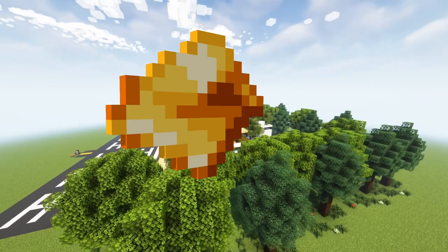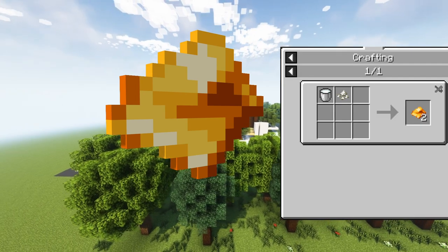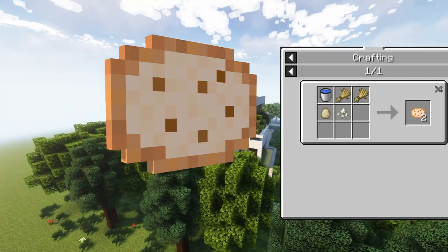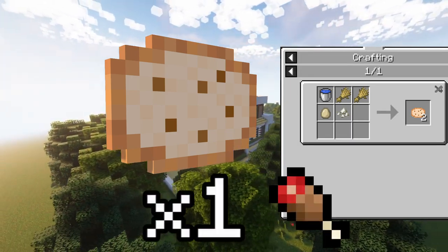Cheese: you can craft two slices of cheese with one milk bucket and one piece of salt, and it gives you two hunger points when eaten. Tortillas are crafted with a water bucket, two wheat, one egg and one salt, giving you two per craft. They restore two hunger points.